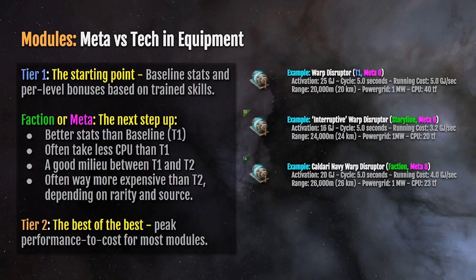The Caldari Navy Warp Disruptor is probably one of the most favored modules in the game for PvP, especially for tackle. It has a 20 gigajoule activation cost — higher than the interruptive but lower than the tier one. It cycles for five seconds, needs one megawatt of power to run, and has a running cost of four gigajoules per second — less than tier one but more than the interruptive. It has a 26 kilometer reach, and the CPU is just a hair more than the interruptive but still almost half what the tier one uses.